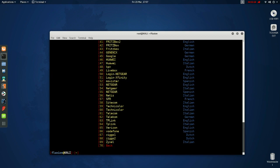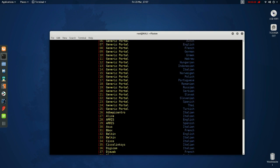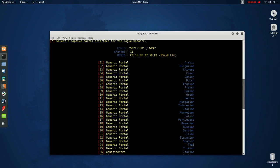This page shows all the different captive portals. You can download extras if need be. If you know the router you're attacking, you can choose the appropriate one listed in the appropriate language. Or, as we're going to do, you can choose a generic portal. In our case this will be in English, which is option 7.